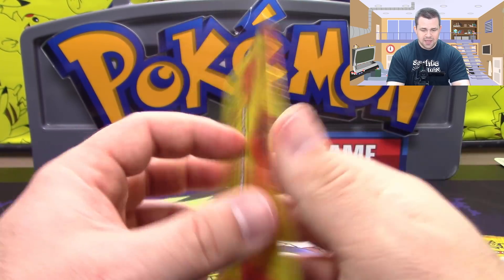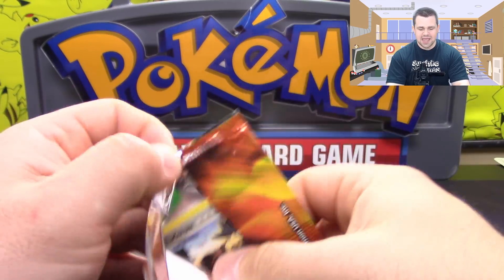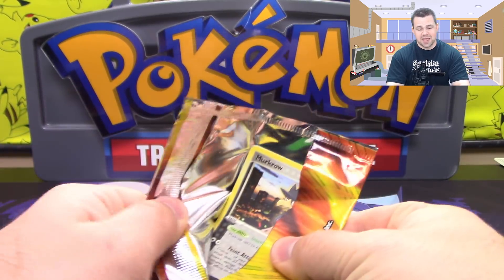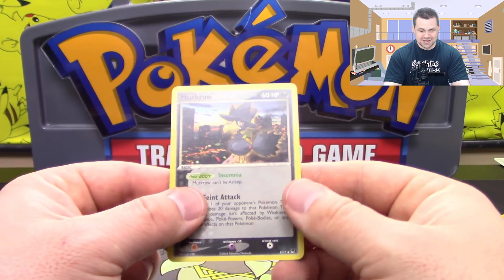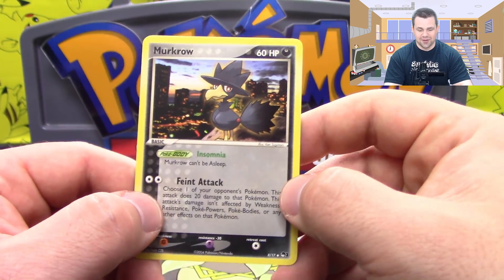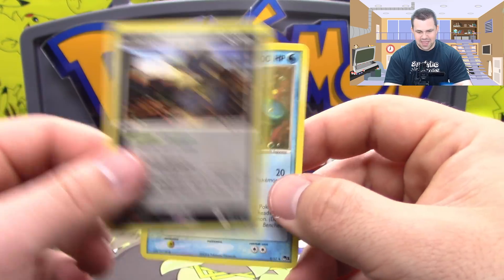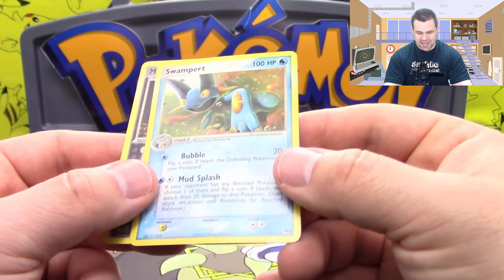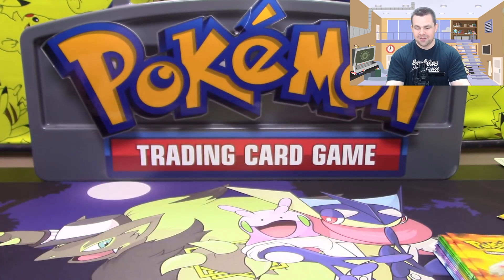Let's go ahead and get started. First pack here is a Blaziken pack. I am actually collecting these Pop Series packs and I haven't gotten anything completed yet, so we can do our best here. We got ourselves a Murkrow with Insomnia — can't be put to sleep. I love the background behind it, the nice city background. And we got a Swampert, which is actually a rare, so we do have an uncommon and a rare out of the first pack.